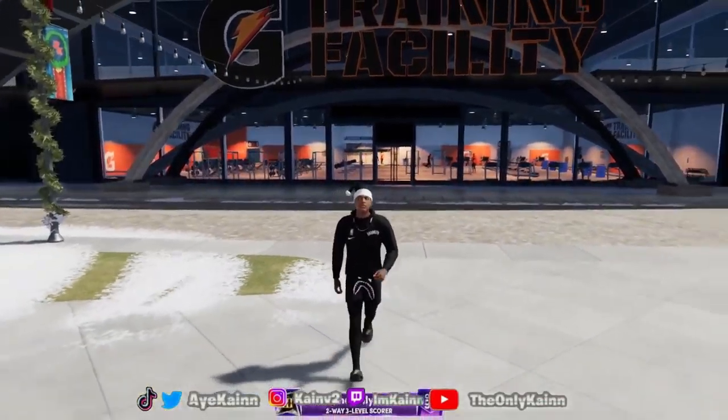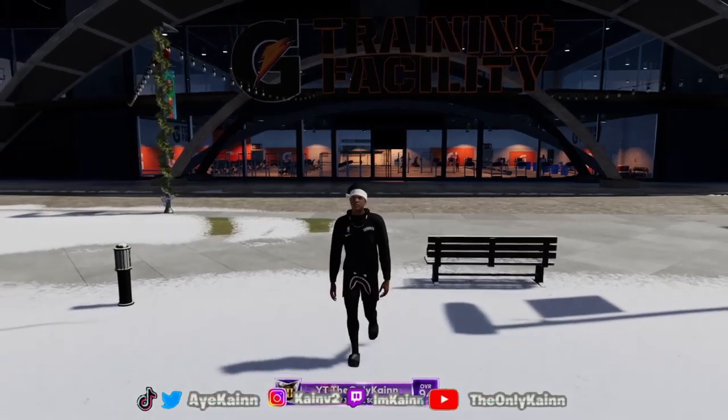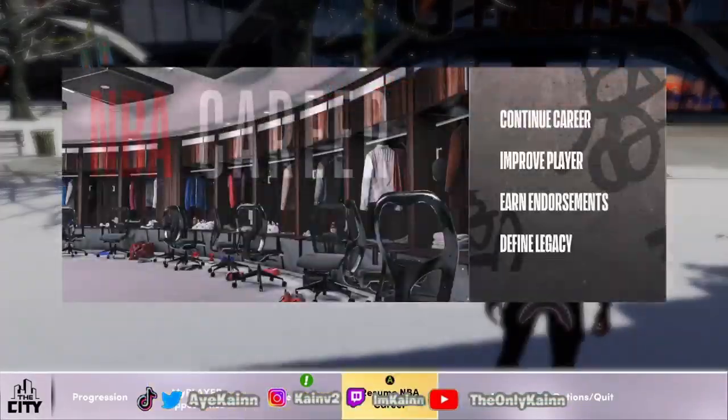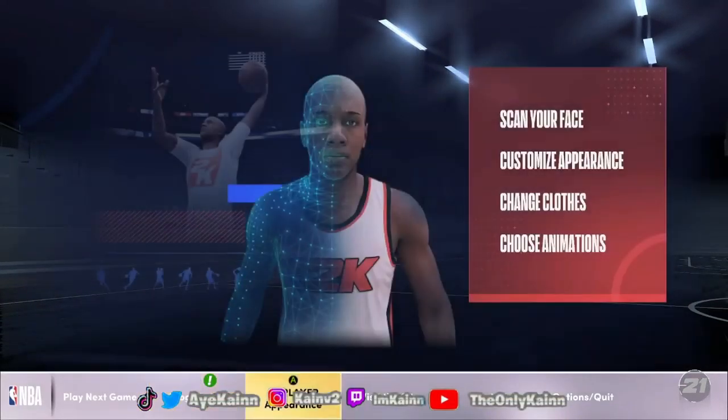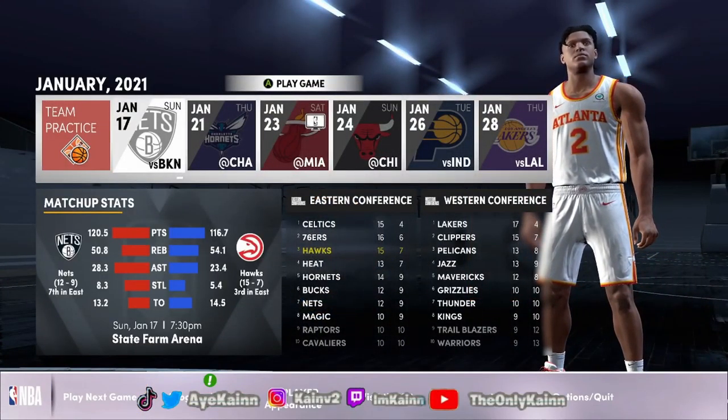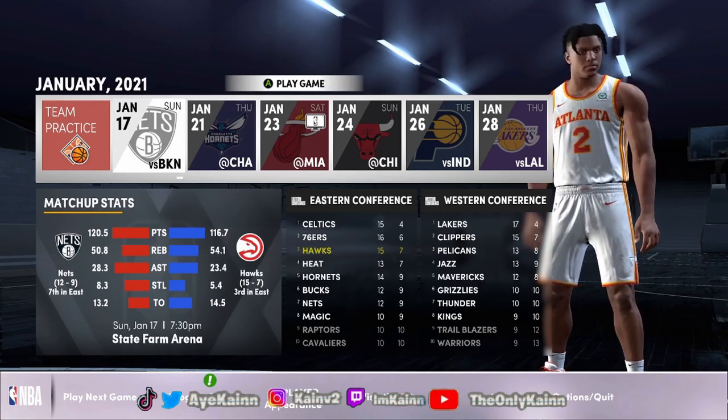Now I'm going to tell you what you actually have to do to unlock the gym rat badge — and it is a grind. It starts off in my career. You need to play 40 regular season games, just 40 regular season games. Do not sim through them, you need to literally play them. Put your minutes down if you just want to focus on getting the gym rat badge. After that, you sim to the playoffs, and that's not including playoff games — it's 40 regular season games only.